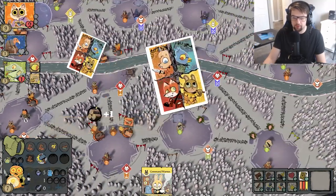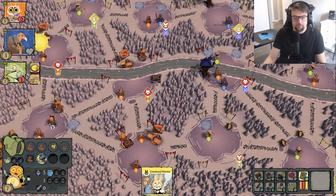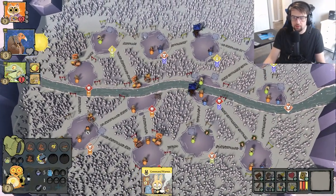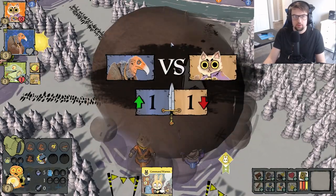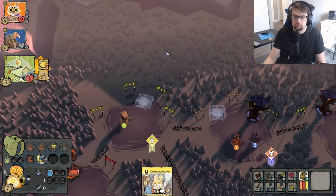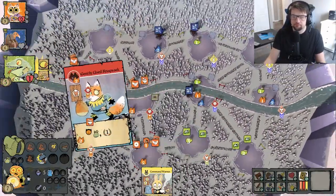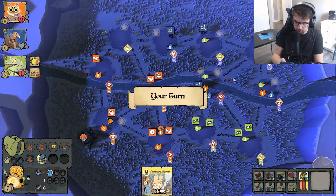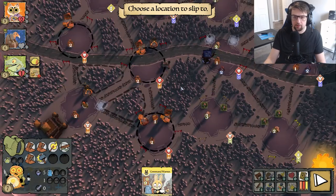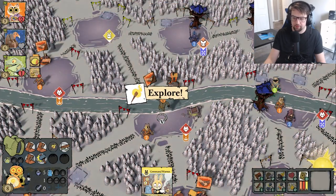I'm moving like crazy right now — I can move four times: slip once and then move three times. The Cats being at nine points is a little scary. We're going to collect this last rune here, and then I can finally start doing some of these quests. Oh, I just got my sword!